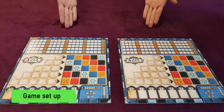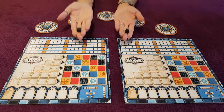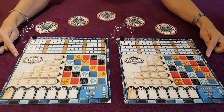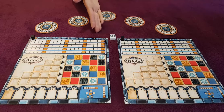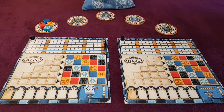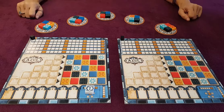Two player boards, of course. Five factory displays. Two scoring markers on the number zero of the scoring track. One starting player marker — this goes to the player who starts first. One hundred tiles. The first player randomly draws the tiles from the bag and places four tiles in each factory display.